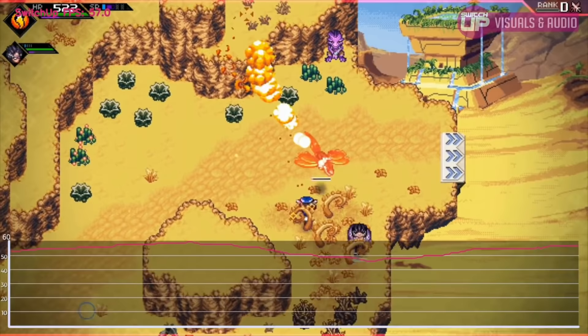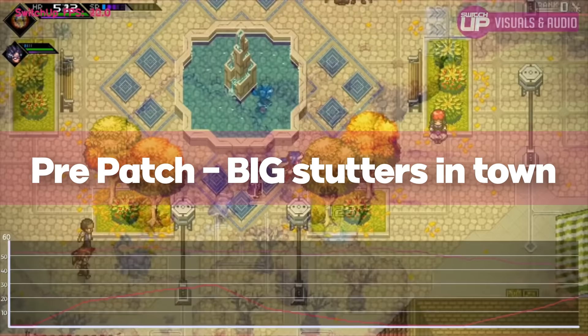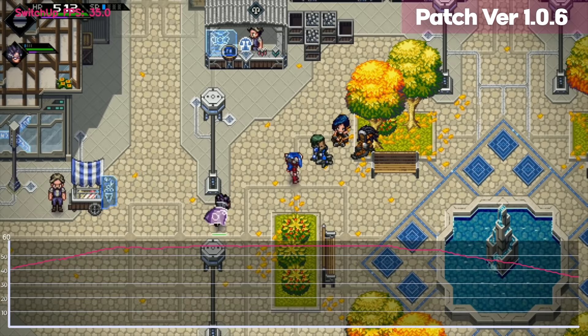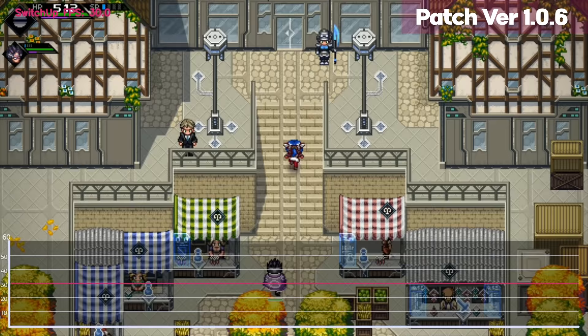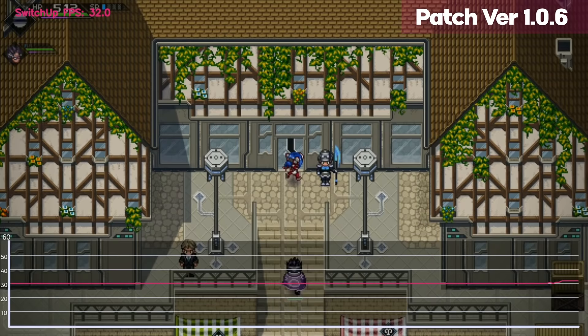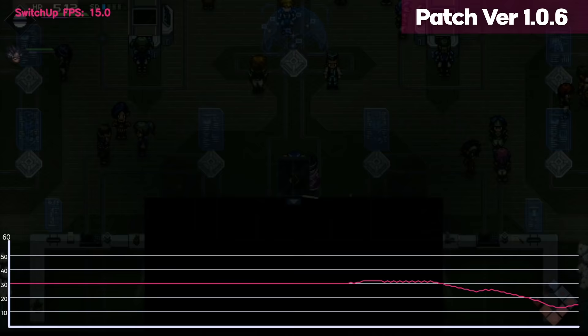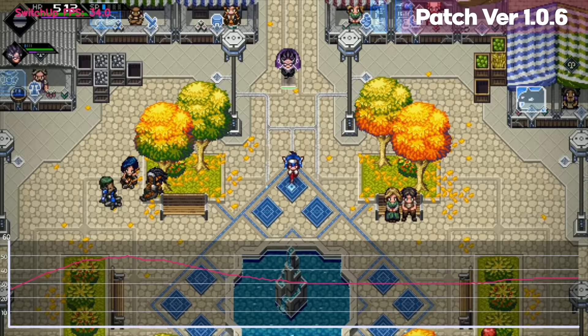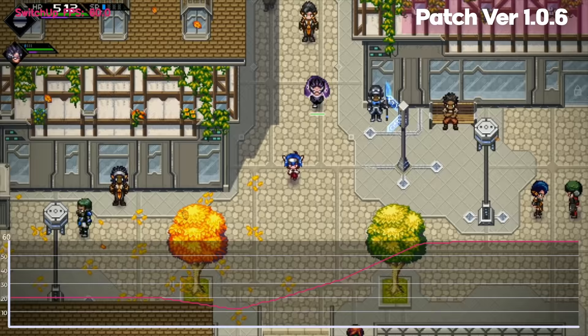First up, CrossCode. Now at launch, performance for the most part was okay — pretty decent — but there were some areas where it absolutely tanked and would go below 30 fps, which is really the acceptable level. Anything below that and it's just not great. Hats off to the developer — what most people don't realise is the amount of coding work they had to do to get this game running on Nintendo Switch, even down to creating their own compiler to interpret JavaScript and recode it on the fly before any rendering happens.